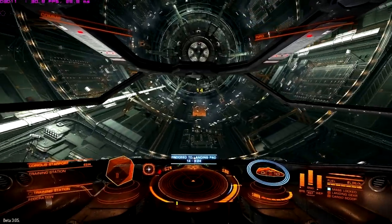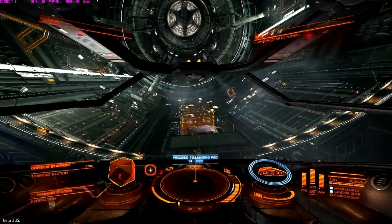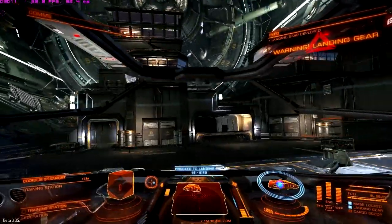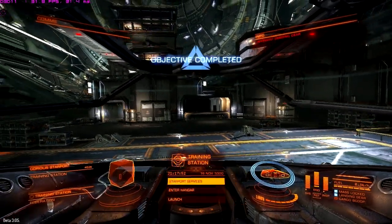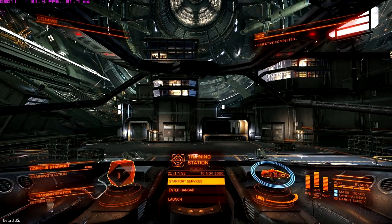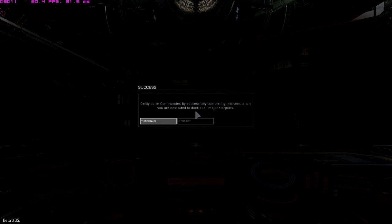So here we go for landing and you can see once again we're at a pretty much consistent 30 frames a second. So here's one of my famed landings and we're down. Next up I'm going to show you one of the combat missions in the Asteroid Ring tutorial zone — I think it's tutorial mission 3, basic combat.